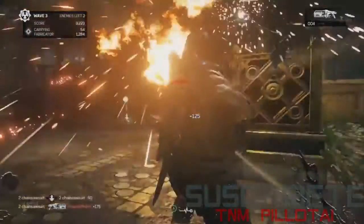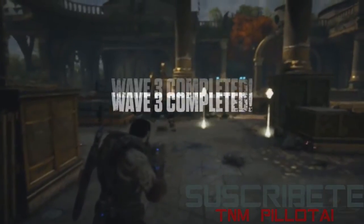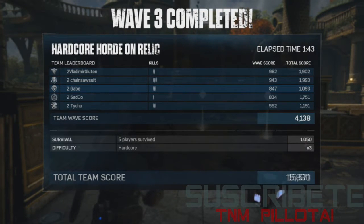Energy replaces money or currency in Horde 3.0 — it feeds the Fabricator to create the fortifications you want. Wave three! Chainsaw suit with four kills there. Round number three — they are cruising right now.